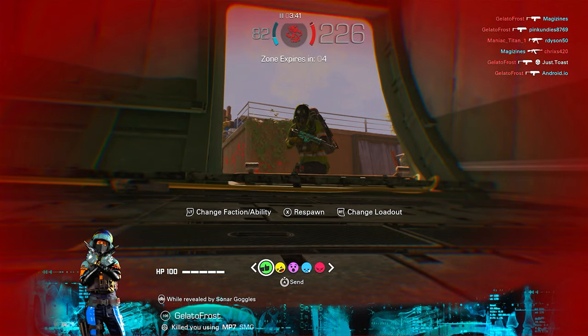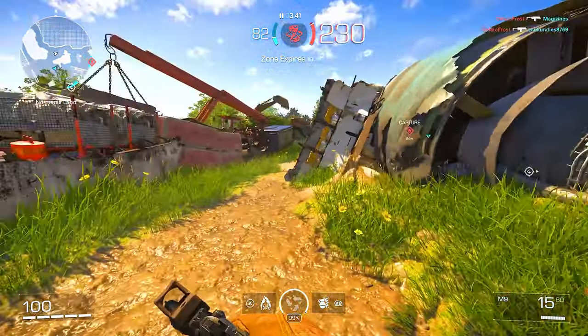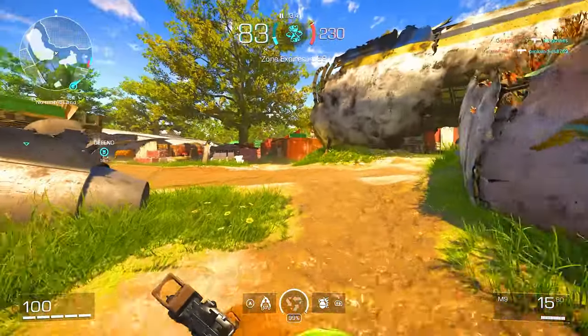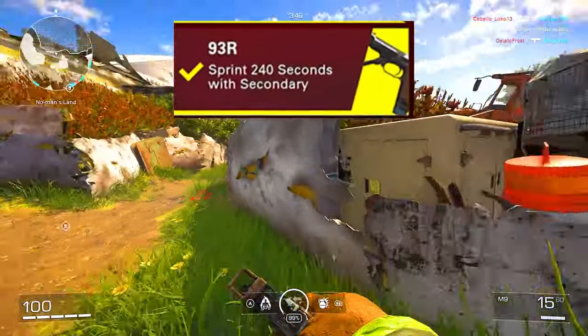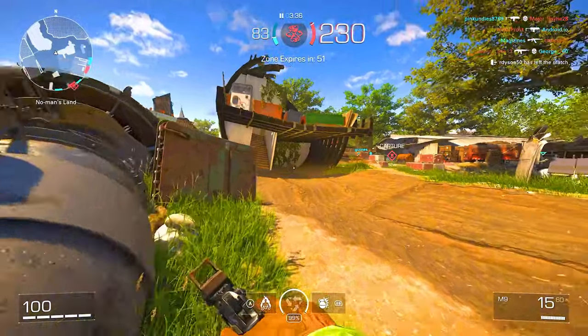Moving on to pistols, starting with the 93R — I'm calling it the Renetti because I play Modern Warfare. The challenge is to sprint for 240 seconds with a secondary weapon. Honestly, this is the easiest thing you can do — just switch to it and run around the map.